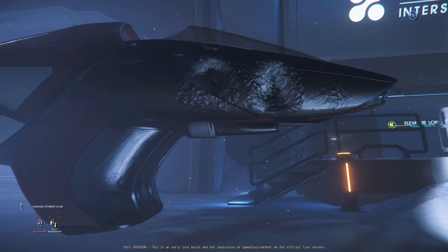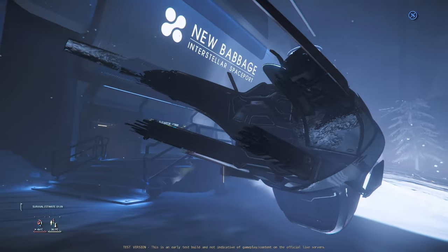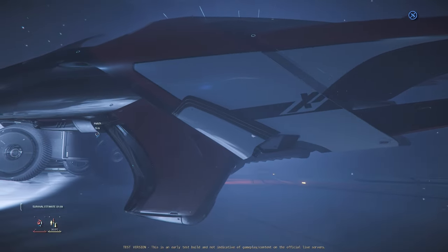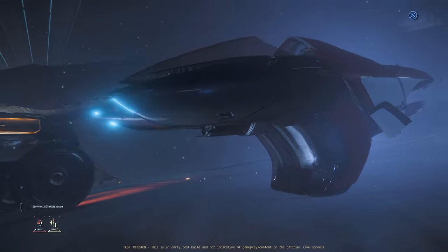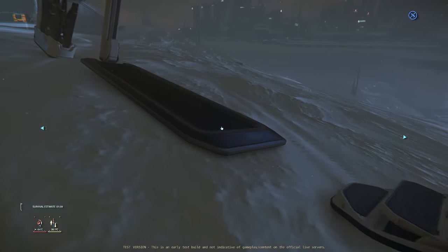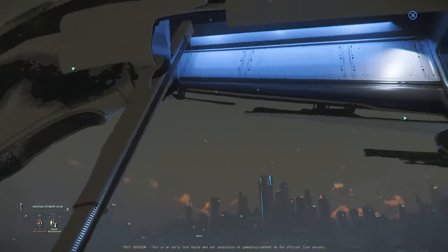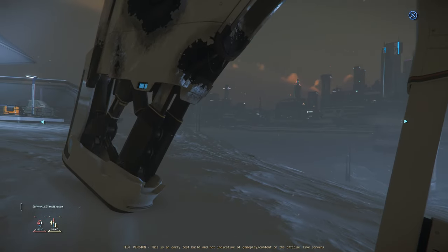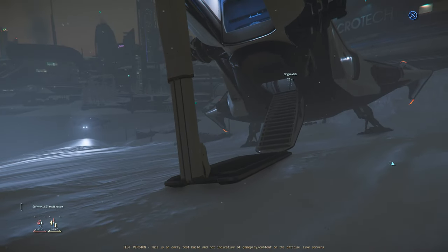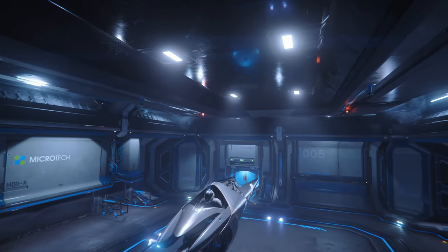The X1 series of spacebikes are in the game, and the 400i can host them. But I'm finding damaged X1s and damaged 400is throughout the PTU and in 3.22 Live, and I think I know why. It's very difficult to get the spacebike in and out of the dock currently — it's a small, tight housing at the front of the 400i.